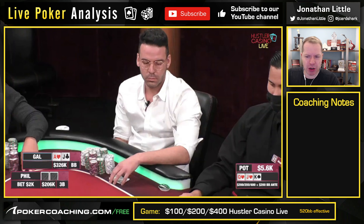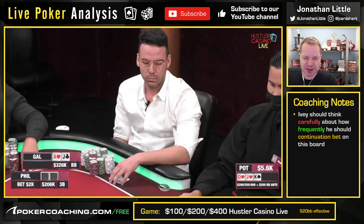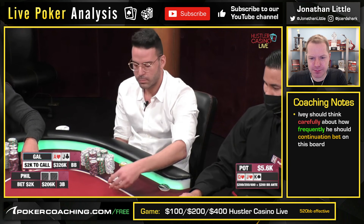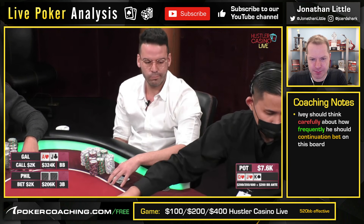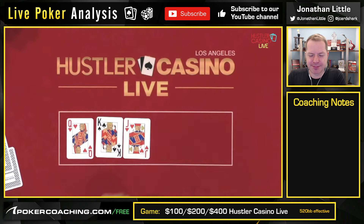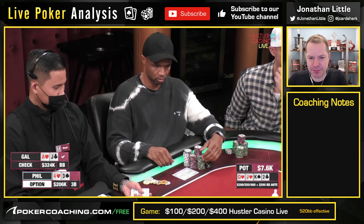This is where it's really important to understand what your range looks like. Because if Ivey's range contains a lot of good strong hands — and all these hands don't mind putting money in the pot — he does also have a whole lot of chunky hands if he's playing good GTO poker. So you have to realize, with Gal holding Ace-Jack and the Ace of Hearts as played, you couldn't get him out at gunpoint.